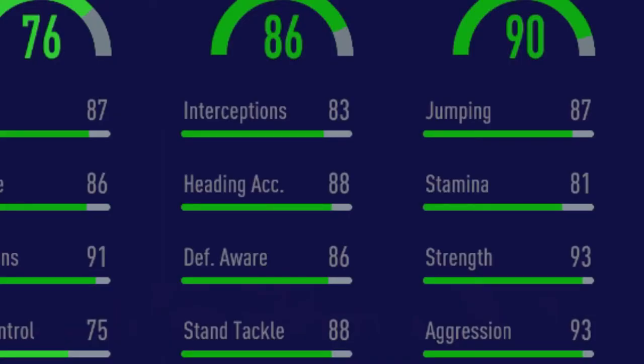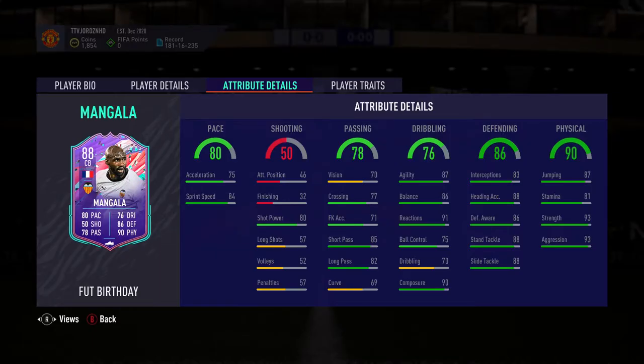Physicality overall is 90. Under that: 87 jumping, 81 stamina, 93 strength, 93 aggression. Strength and aggression are quite high — that's perfect for a centre back. Stamina could have done with 85-plus; if it were in the 90s that would have been ideal, as centre backs can lose stamina when getting outplayed. Jumping could also be a bit higher — he's 6'2" so he shouldn't lose too many aerial duels, but it could still happen.